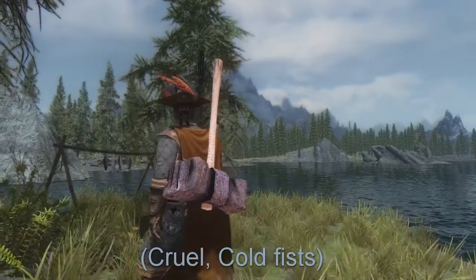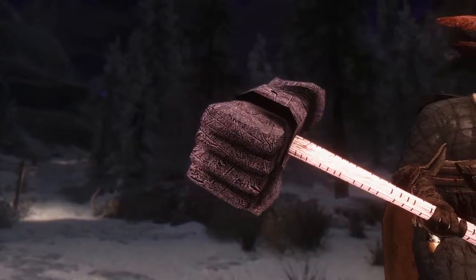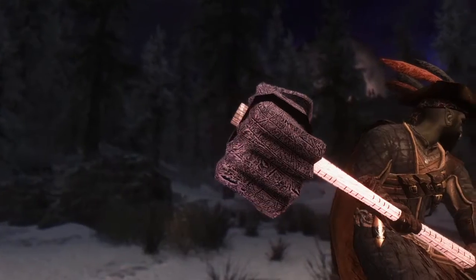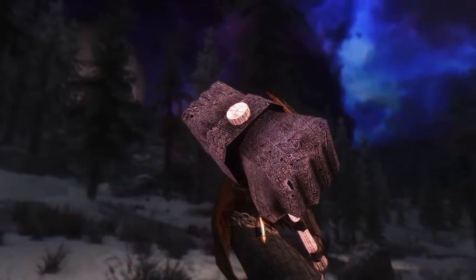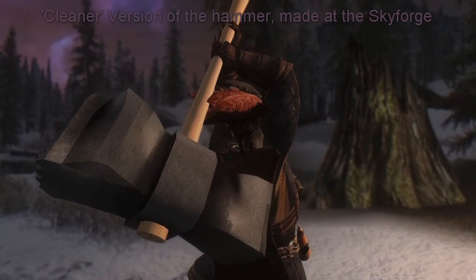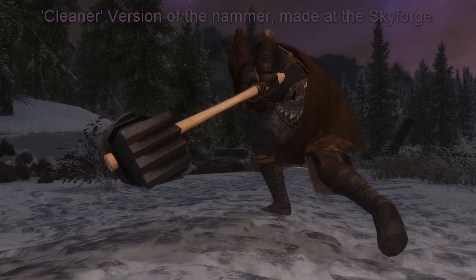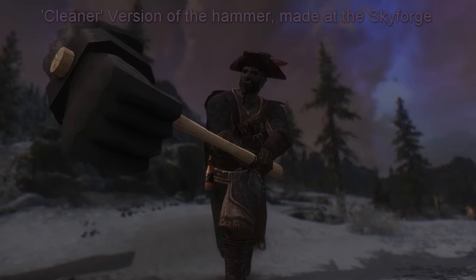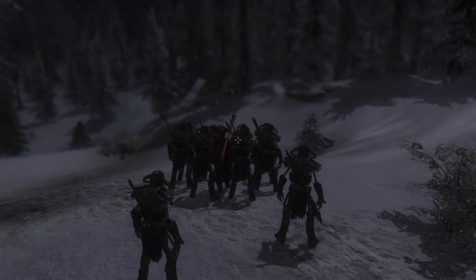The next weapon is Cruel Cold Fists — a huge hammer in the shape of fists. This weapon is probably the most powerful from this list. It staggers the area when you land a hit and freezes the target. Its damage is equal to that of a Stalhrim warhammer so the damage isn't too bad either. This hammer does use up its charges very fast so you will need a vast amount of soul gems. While this weapon is fun to use and feels powerful, it might not be your preferred main weapon unless you have an unlimited source of soul gems. It's a good weapon for when you need to get away or when you are terribly outnumbered.